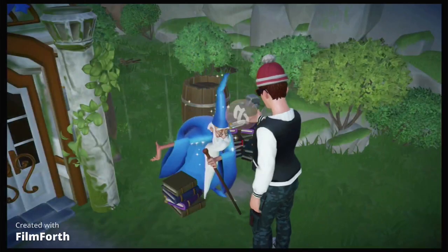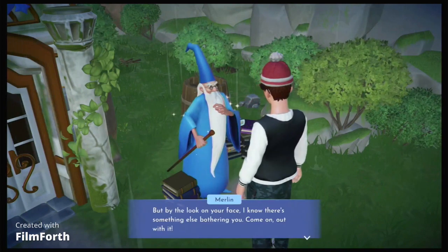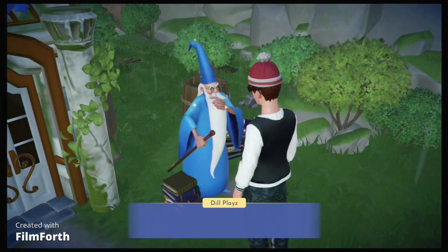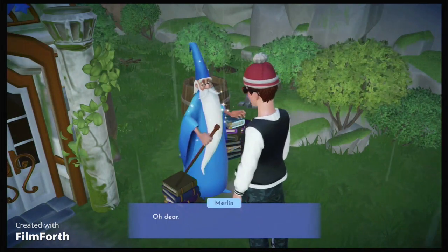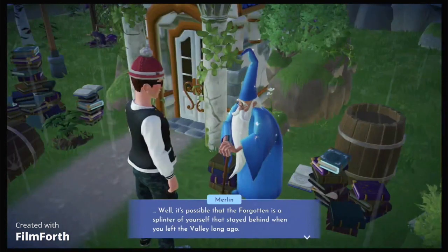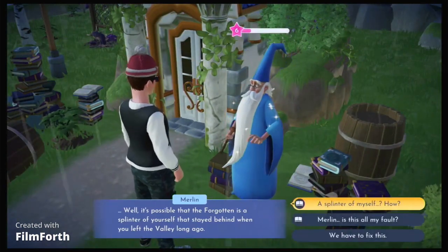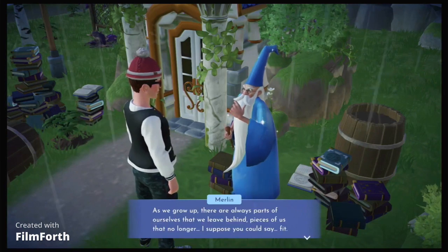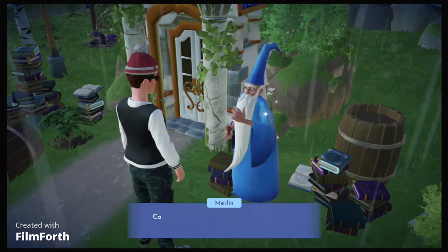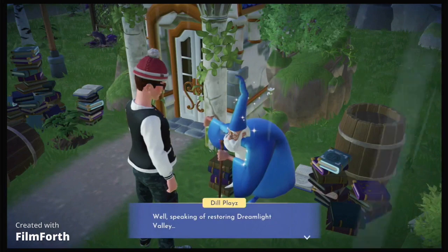I found a marble — a special orb-y sort of marble kind of thing! I looked at it and it's the Vietman orb so I was forgetting. It was possible that forgetting is a splinter of self that stayed behind when you left the valley long ago. As we grow up there are parts of ourselves — oh dear. The value of things here are complicated. Okay, we have to fix this somehow. The orb is nurturing and it fills up natural life. We must plant it on the ground.